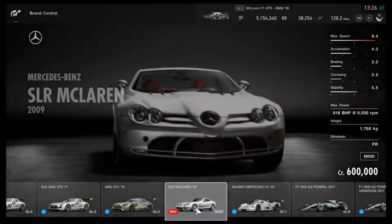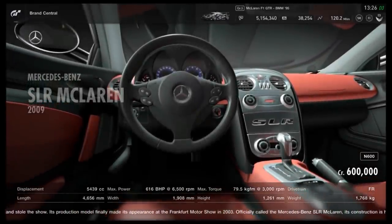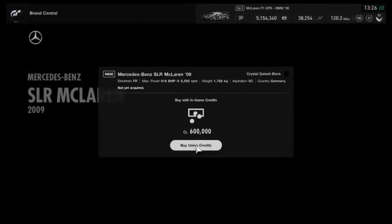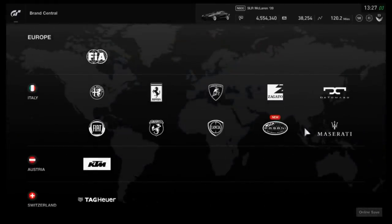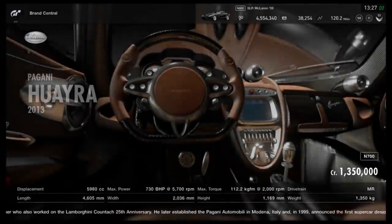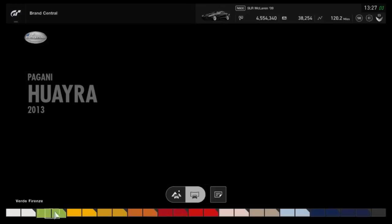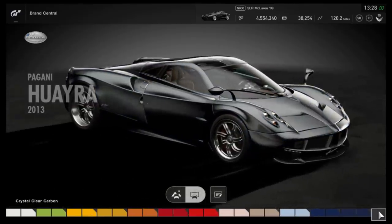We didn't know anything about the new circuit ahead of time, though we did know the five cars because of the silhouettes. Later this month we'll also get the Dallara Super Formula vehicle — a couple of variations due to the multiple engine options it reportedly has. As for the new circuit, it's not exactly everyone's number one pick. A lot of people won't be happy because it isn't Spa, Laguna Seca, or some other really well-known track. I was hoping for Laguna Seca but had no reason to expect it — if it were, they'd probably have advertised it much more.